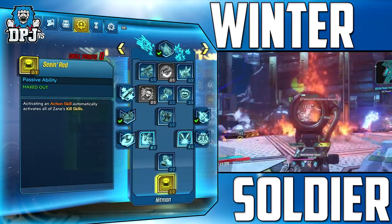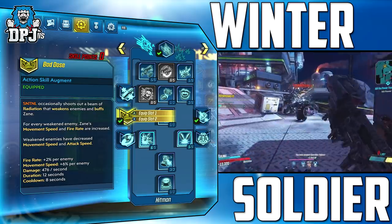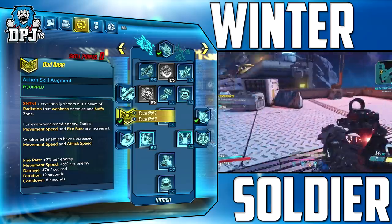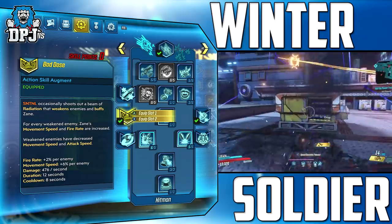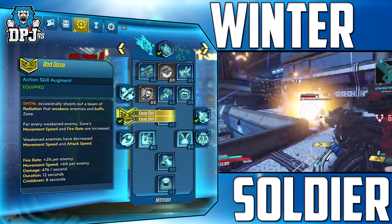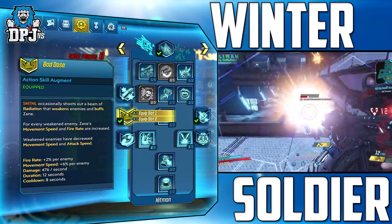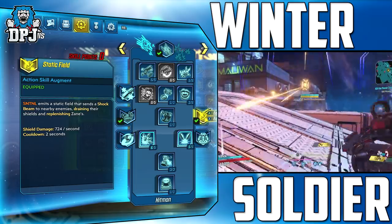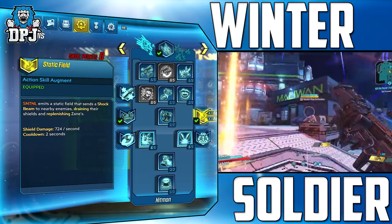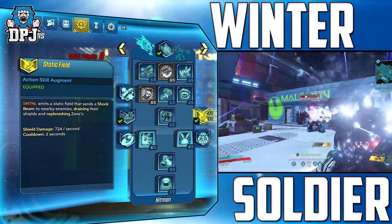Sentinel is used as our first action skill with the augment Bad Dose, which adds helpful buffs to Zane — sending more damaging enemies. Per enemy damaged we get plus 2% fire rate, plus 6% movement speed, 476 damage per second lasting 12 seconds, with an 8 second cooldown. The second augment is Static Field, which drains enemy shields and replenishes ours. Having a full shield does help, and I'll explain that when we get to the third skill tree.